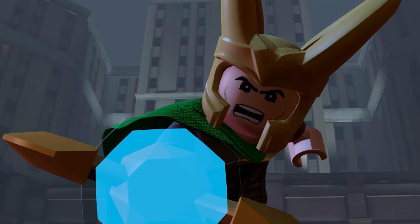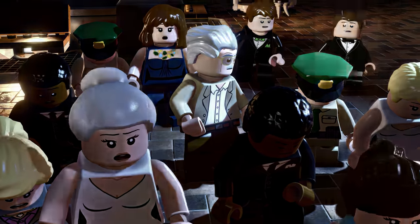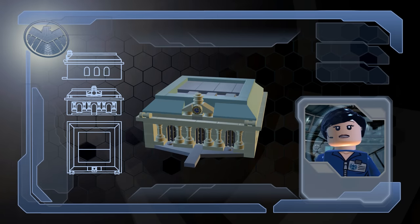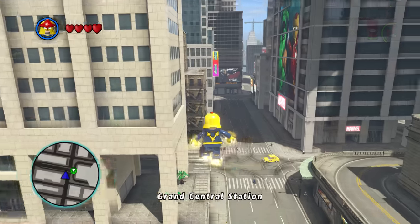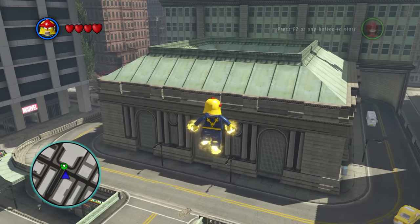This next one actually really frustrates me. How come every time the game shows Grand Central Station in a cutscene, you can see the famous clock on it, yet in the free roam, it is nowhere to be seen?